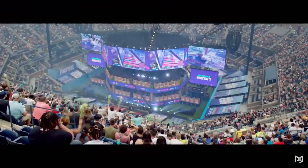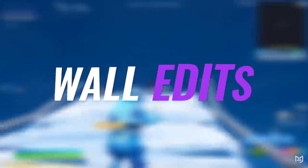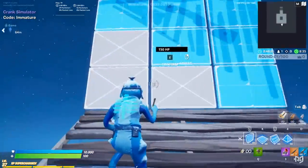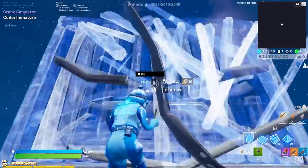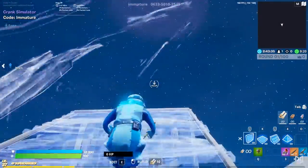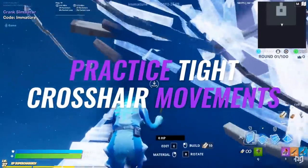For the next step, we're gonna train the wall portion of the triple edit. Ramp up, and when you're about a third of the way up your ramp, place a wall that blocks your path off. Then edit either one of the bottom corners open to go through. One huge tip for quickly performing these is to practice your crosshair placement — as you go to place the wall, you want your crosshair to already be in the spot required to start the edit.